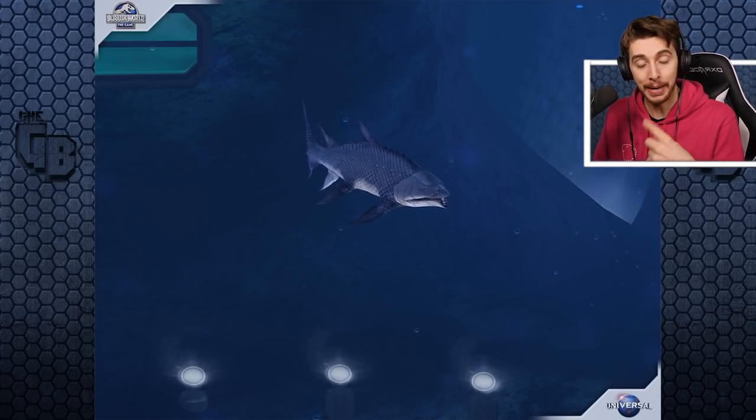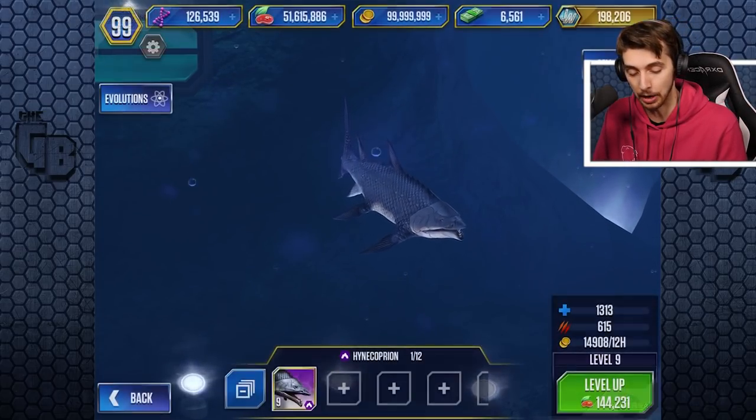Creature Facts 1: the Hynecoprion is a very large fish with a unique facial structure. Thanks, Lydia — I definitely couldn't gather that from looking at it. But here we go at level 9. It's eating — it's like a fish! A fish-eat-fish world! There's always a bigger fish. Oh, that jaw — I don't know if it's made for eating fish. If it buzzed backwards, that'd be great, because you wouldn't even have to chew. It would just funnel everything down into your gob.